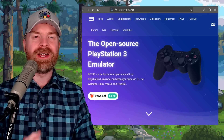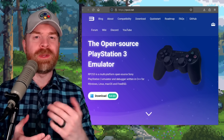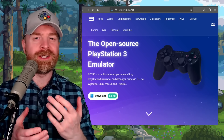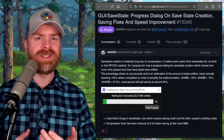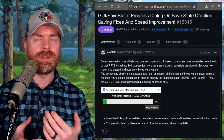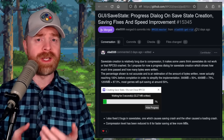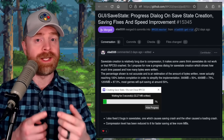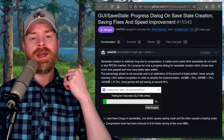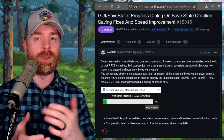We'll kick things off talking about PlayStation 3 emulation with RPCS3. RPCS3 just added a nice quality of life feature. It's no secret that RPCS3 save states can be huge — they can be hundreds of megabytes. The RPCS3 development team has done their best to optimize and reduce the size, but they are still large and can take time to save. Now there's a new quality of life improvement that helps you visualize the whole process.